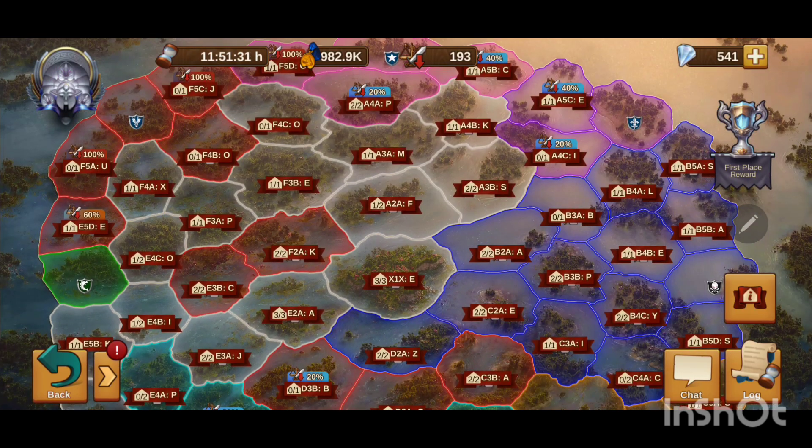That covers terminology. Let's get into strategy, and I'll keep this part brief because every guild is different — it depends on your firepower, how many people you have active, when they play, and your opponent. The number one strategy for GBG is simply to outspend, and I hate to say it, but it's the truth. Outspend on diamonds as well as goods — that is the number one strategy.